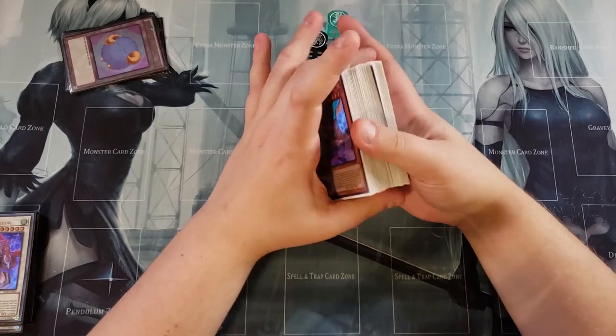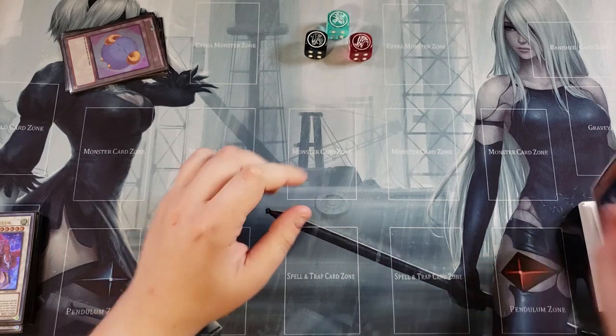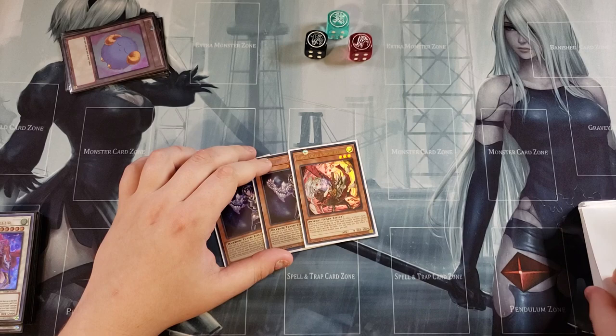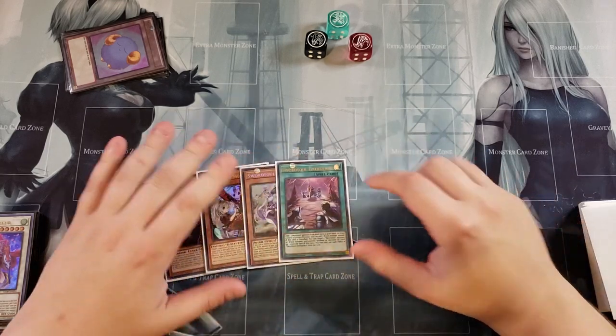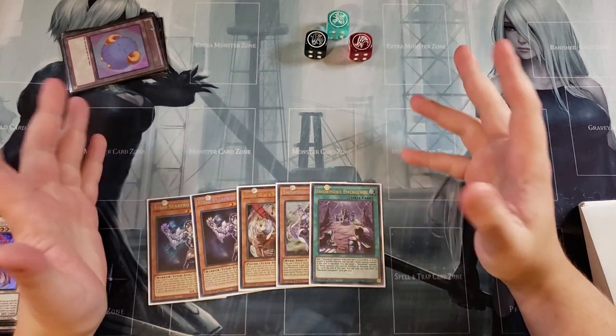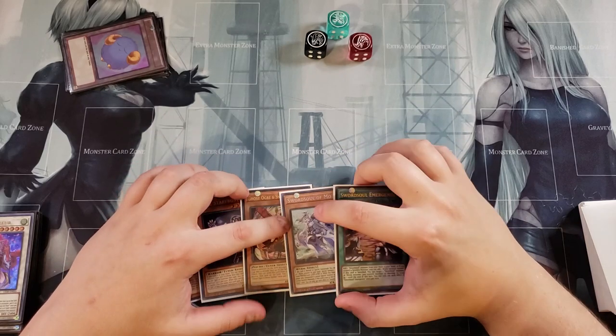Let's shuffle up and see what we can do for another test hand. We draw into two copies of Vista Starfrost, hopefully not all three, Ghost Ogre, a copy of Mo Yi, and finally Sword Soul Emergence. This is a little unfortunate because we don't actually have a Yang Zing in hand, but we still have plenty of plays because of Mo Yi.